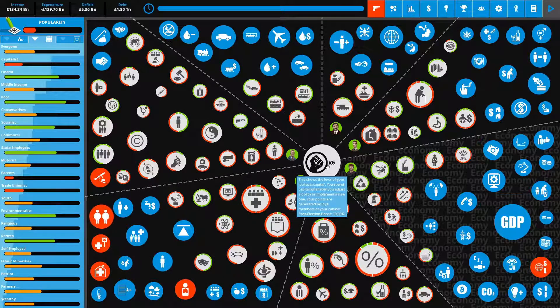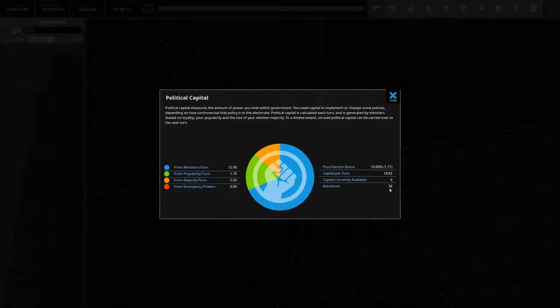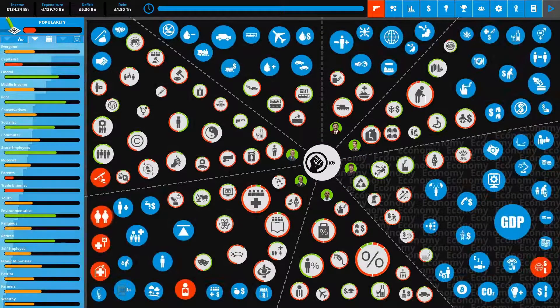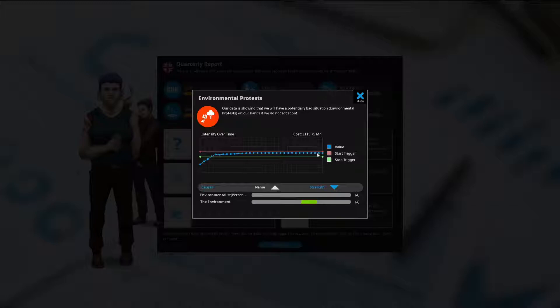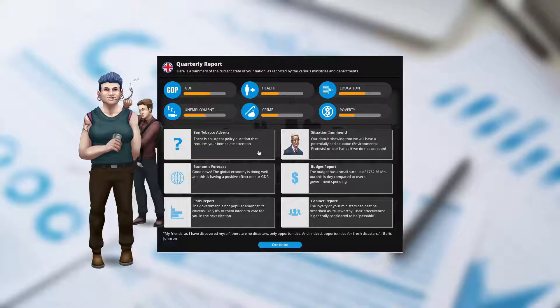What can we do with six political capital? We could just bank this — that's not a problem. Our maximum is 36 and we're only gaining about 19 per turn. Let's just go to the next phase — we haven't actually done anything besides reshuffling our cabinet. Going to round two. In the quarterly report we can see some different things going on — poll reports, economic forecasts. There's a situation imminent: environmental protests. This could trigger if we do something to hurt the environment, unfortunately creating another crisis we'll have to deal with.